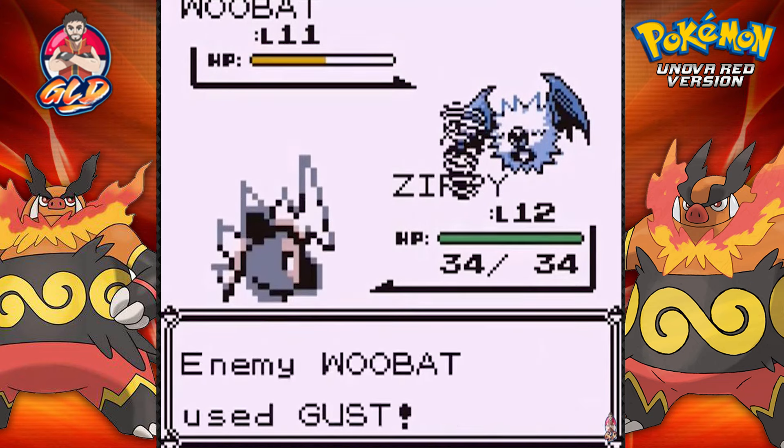Here comes a Purrloin. Toxicity could do something but Flash could do something too - I'm going to stick with Oinkinator, kind of hoping it will learn a Fighting-type move at some point. And there we go - Purrloin has been defeated.